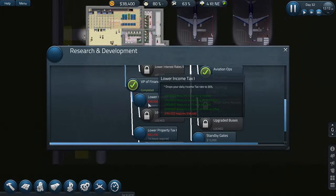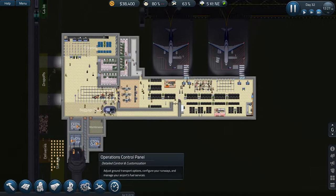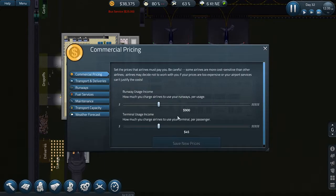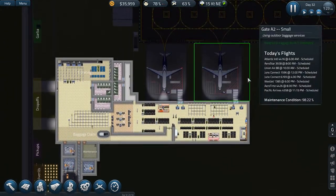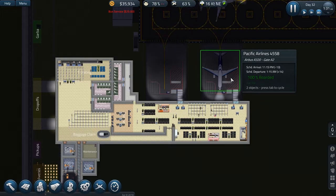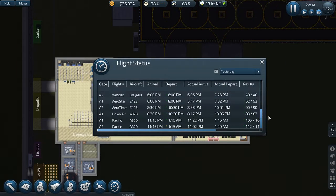We ran out of money just when I reached that point. What I've also done is gone into commercial pricing and bumped up runway usage from 800 to 900 per use, and what they charge passengers from 40 to 45. This should help a bit to regain all the money we've spent. Our last flight was late by 10 minutes — why was it late?